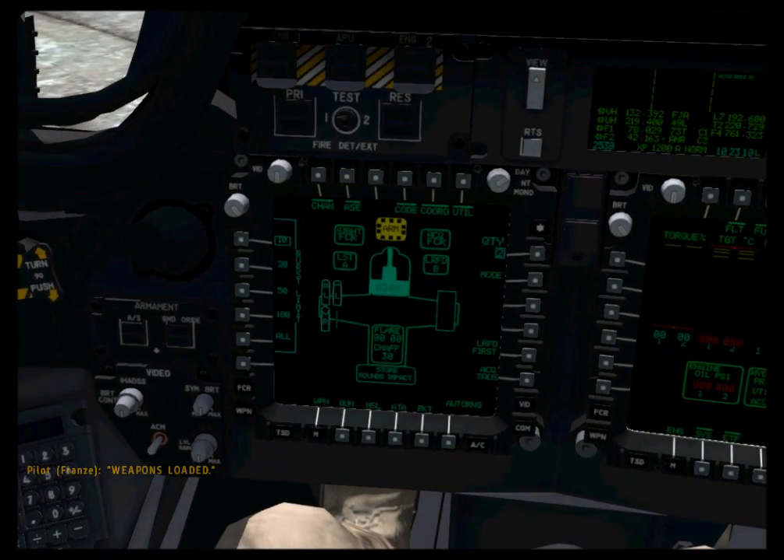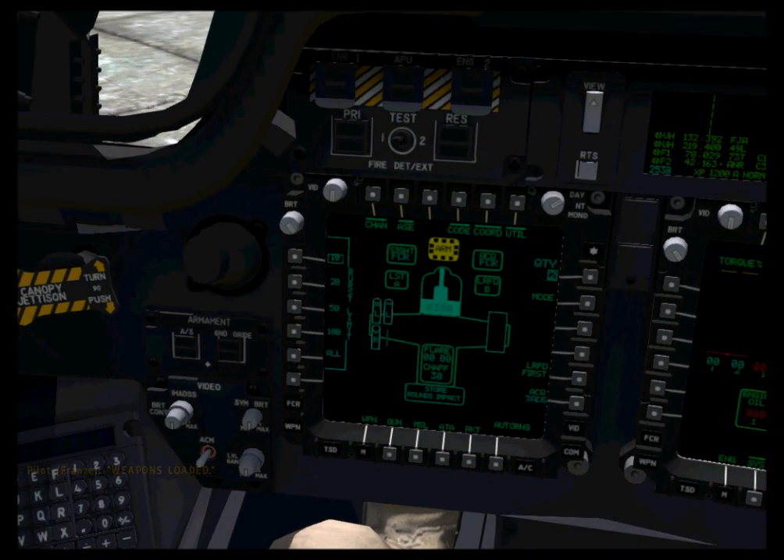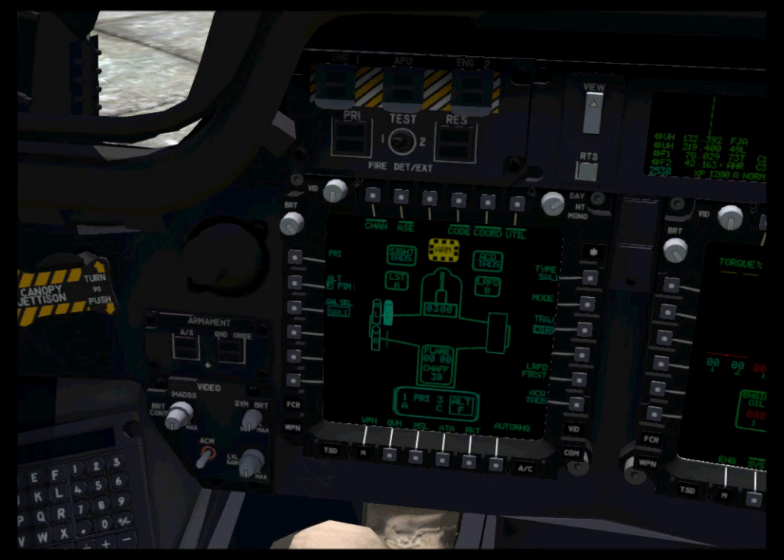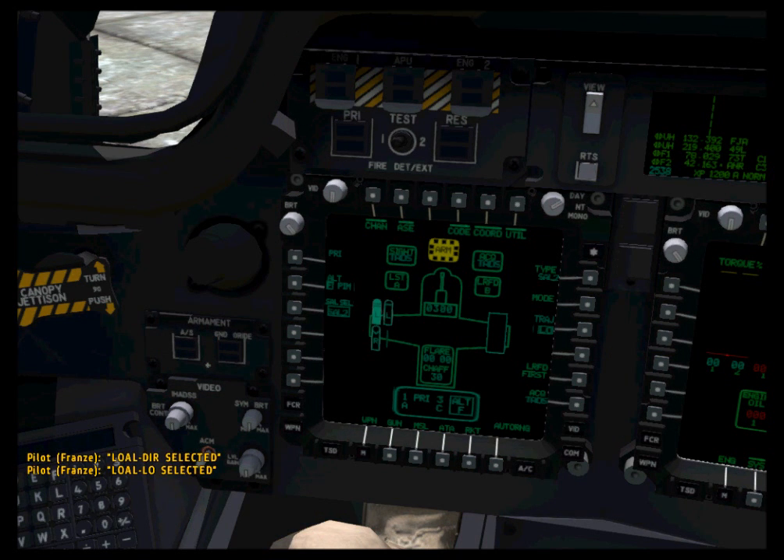The loadout is shown on the weapon page. M230 round count is indicated in the center, and when the M230 is active, the left side of the page indicates the current burst setting. Hellfires are indicated by a missile icon with either an R or an L to indicate seeker type — R indicates Longbow, L indicates laser.